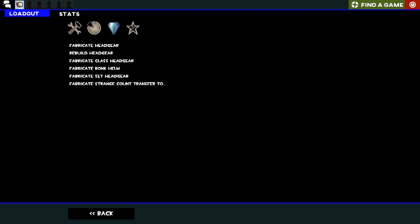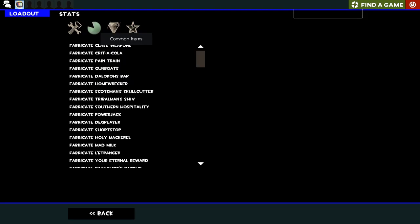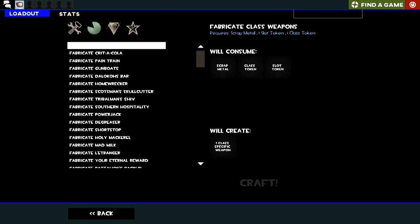Yes, if you're unaware, TF2 does have a crafting system. The aim of today's game is to fabricate three class weapons using this recipe here, and we're going to see what loadout we get given and then play with that loadout. So let's just jump into it.